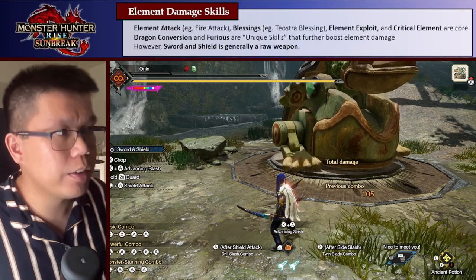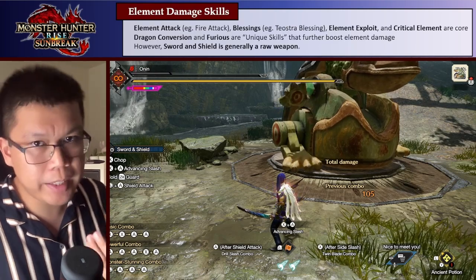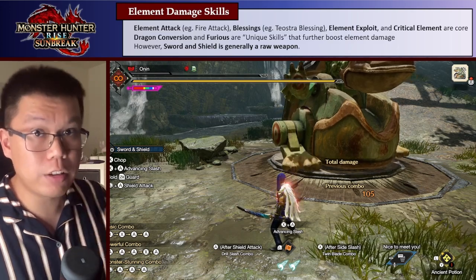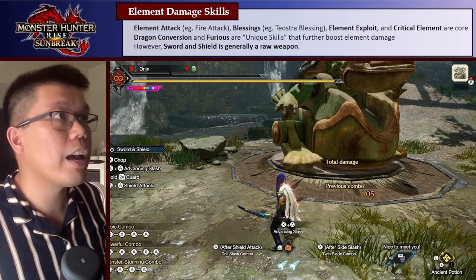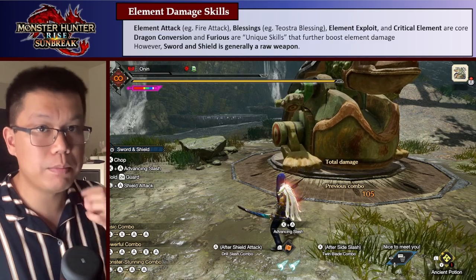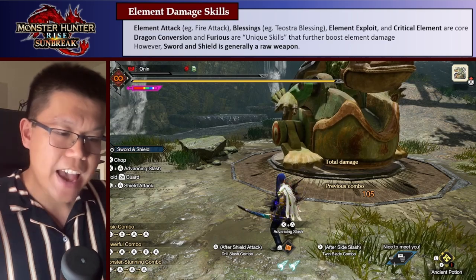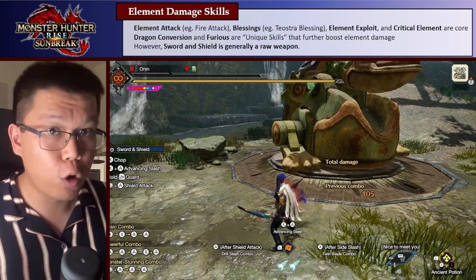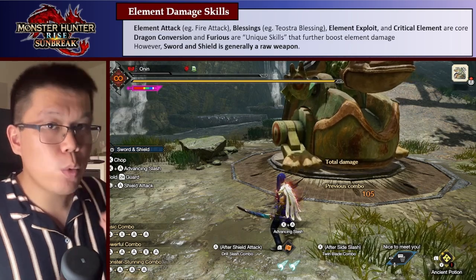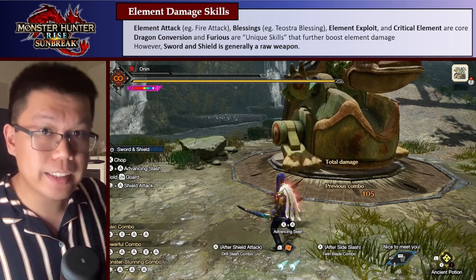We also have element damage skills. The easy ones to get are your element attack skills like Fire Attack, your blessing skills like Teostra Blessing or Kushala Blessing, Element Exploit, and Critical Element. You also have unique skills in Dragon Conversion, and to a lesser extent Furious — expensive skills that are decent element boosters. However, and I think this is really important to emphasize, at least in Sunbreak, the Sword and Shield is a raw weapon. In most matchups, you're going to be using a raw or status-focused weapon, and even when you are using an element weapon, your build is going to focus on increasing raw damage instead of element damage.